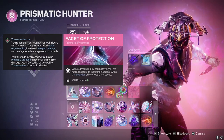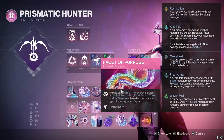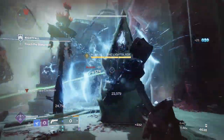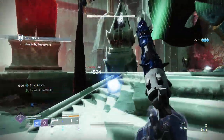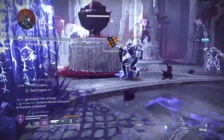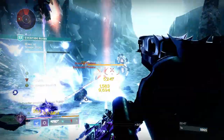For fragments, I've got Facet of Protection, Facet of Awakening, Facet of Devotion, Facet of Dawn, and Facet of Purpose — you can pause here for more detail. All of these together help ensure that I survive, my teammates are well-equipped, and I'm always doing consistent damage, applying blind, applying jolt, collecting resources, and never ending that constant loop. We're rocking Shadow Shot Deadfall as our super, which gives a nice supplement for AOE and ad-clearing — tethering targets together gives us a chance to throw moth grenades into that circle of enemies, then finish them off with Withering Blade.